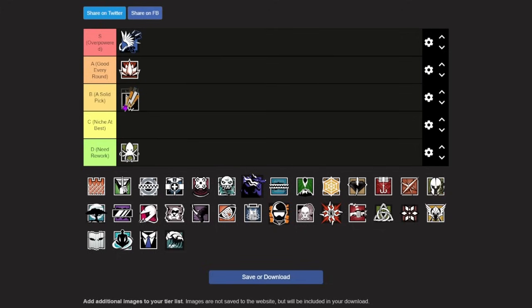Moving past Azami, we have Bandit, who is going in the middle of B tier. Bandit is a solid pick, but what's holding him back is that Kaid and Tubarao are just way better breach denial operators. Kaid can electrify hatches and multiple walls with one electric claw, while Bandit can only get four walls total with all four batteries. Bandit does have the ability to Bandit trick, which can win rounds by tricking Thermite or ACE charges off reinforced walls. He has an MP7 as his primary and access to barbed wire or a nitro cell. However, since so many operators outclass him and he's easily countered by Twitch or vertical play, he goes in B tier.